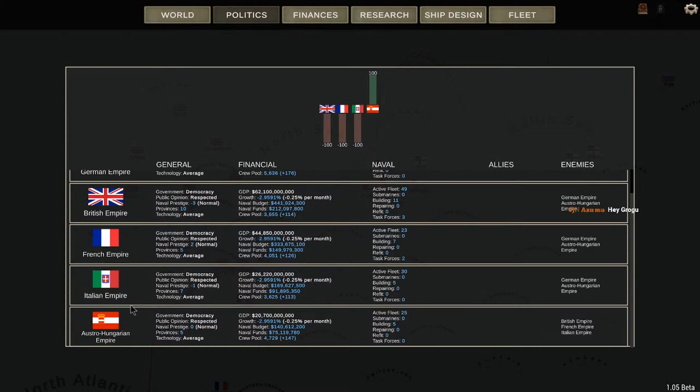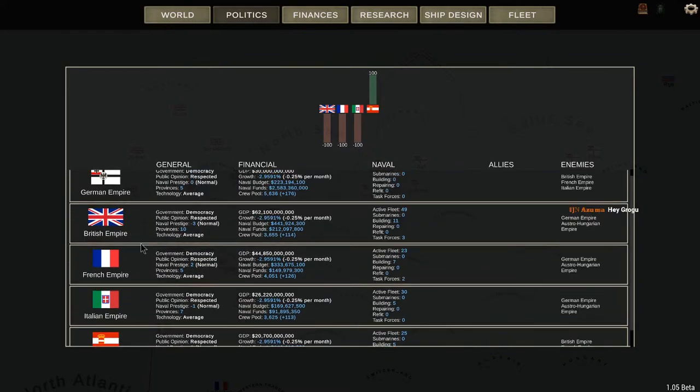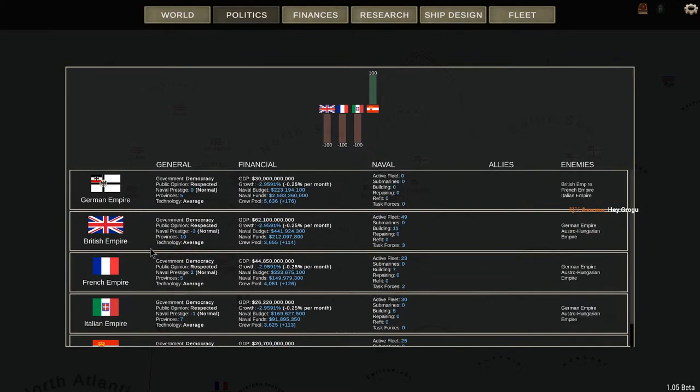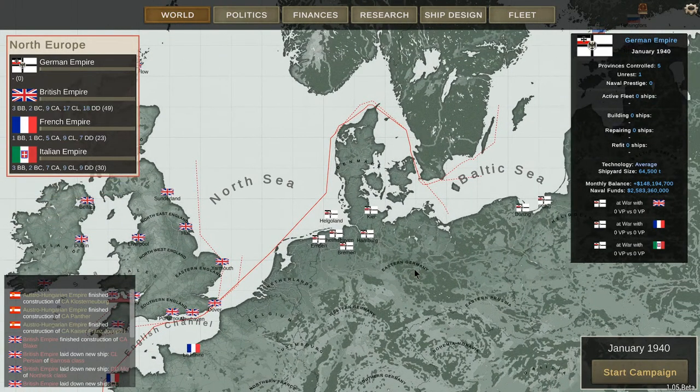The Austro-Hungarians will be fighting the Italians for the most part, but the British are going to be helping them. The French and British will probably be focusing me pretty hard. We've got our work cut out for us, so we need to build very, very good ships. It is 1940, so we'll be able to build some really good stuff.